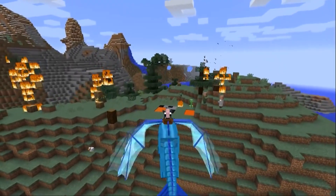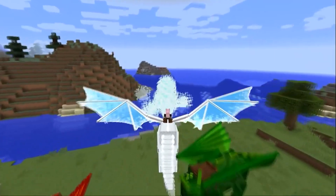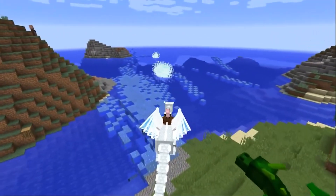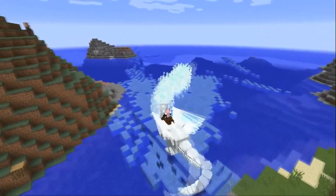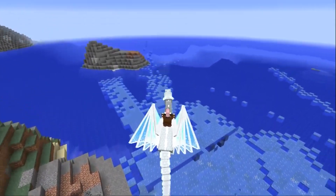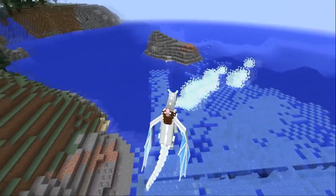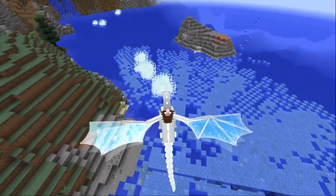In addition, the water attack throws enemies back and slows them down. The frosty breath of ice dragons has similar properties — it extinguishes fire, solidifies lava, and slows enemies. But in addition, the ice dragon is able to freeze water with its icy breath.